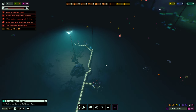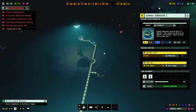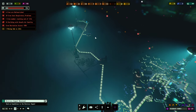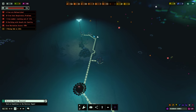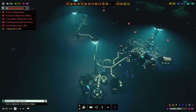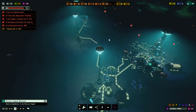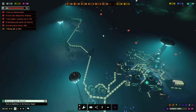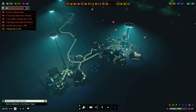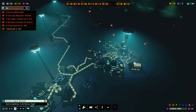Biomass generators are the bread and butter of your energy in early to mid-game. They don't consume anything — you just put them onto a habitat with one crew member and it works. They provide a fair amount of energy. Biomass generators are the best power generators available in early to mid-game as of now, and building them helped me reach the maximum objectives achievable at my central hub.